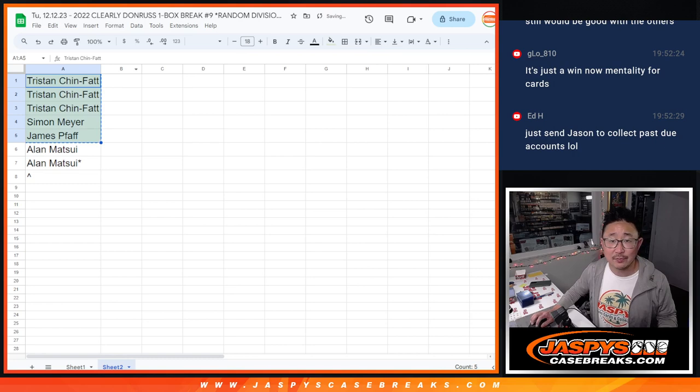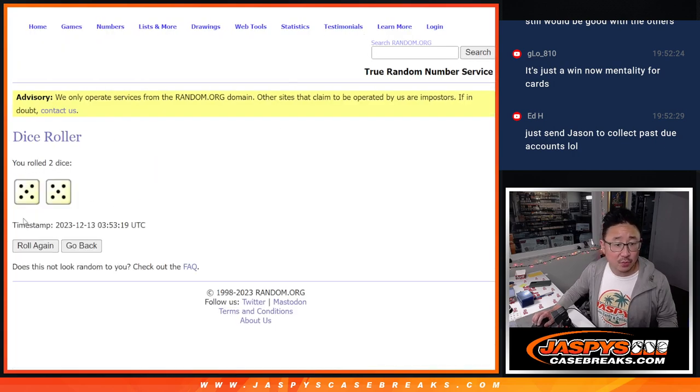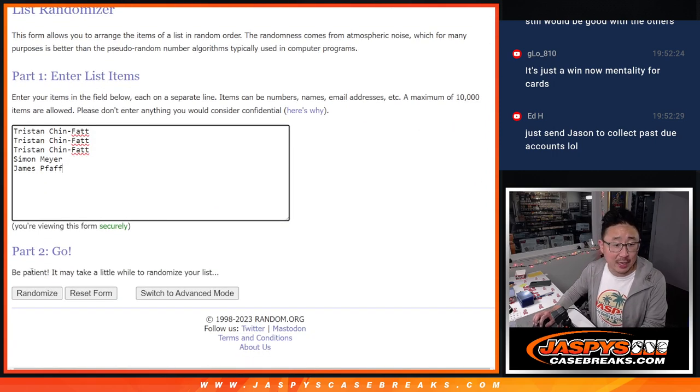First five right here: Tristan, Simon, James. To use the dice, let's roll it — five and a five. Ten the hard way. Name on top gets the extra.